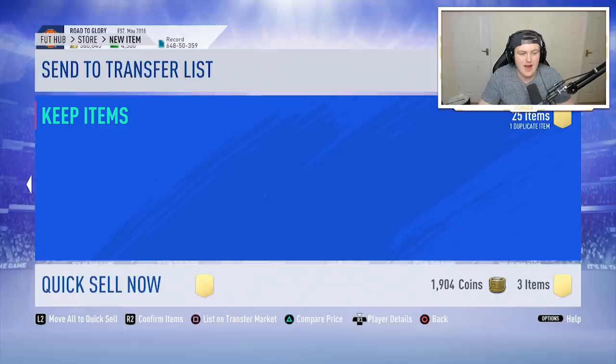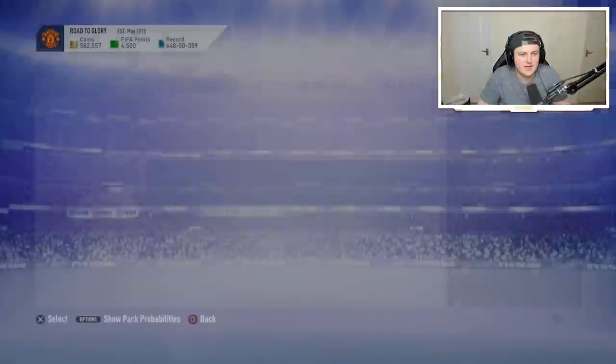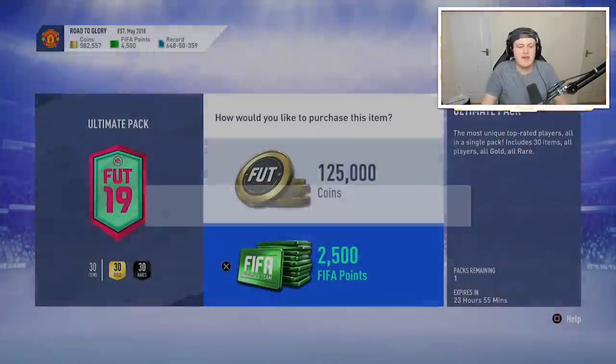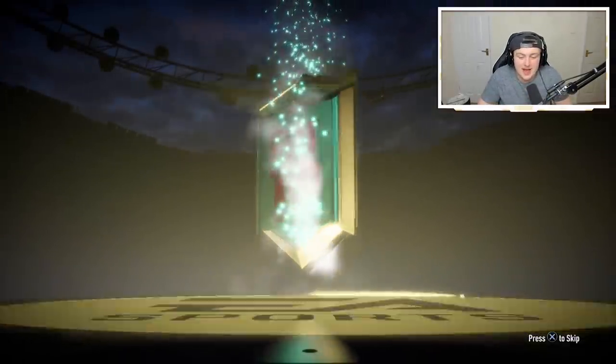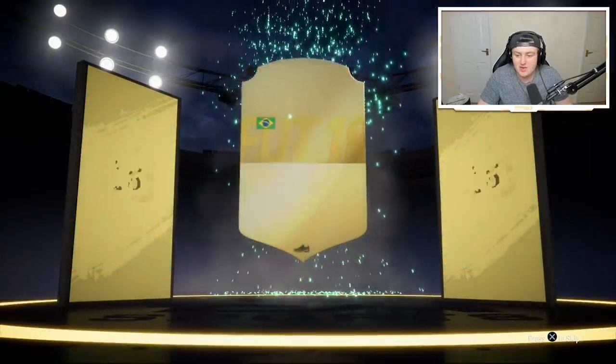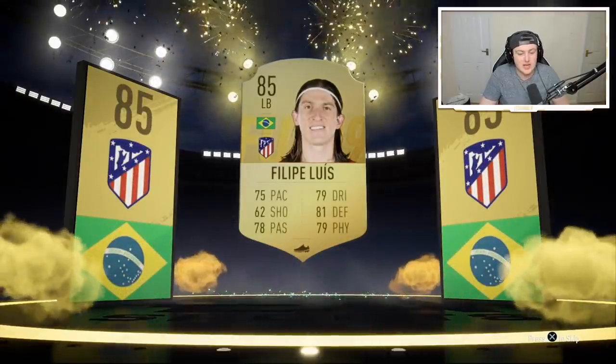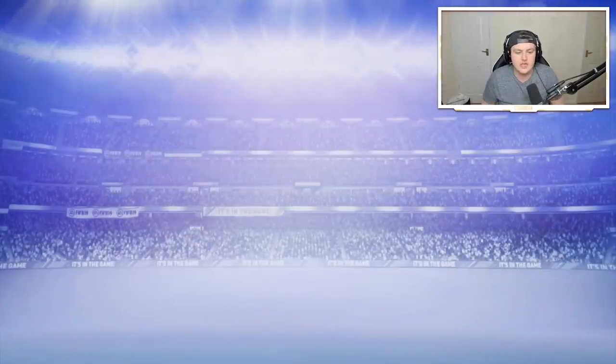Yes, come on! Finally a Foot Birthday player in a pack. Right, we got one more 125k pack — let's see what we can get. No walkout again. That's on the disappointing side, to be honest. It's going to be Felipe Luiz — we'll take that, that's not too bad. 85 again. All decent for the mid-tier icon upgrade. So that's not bad.